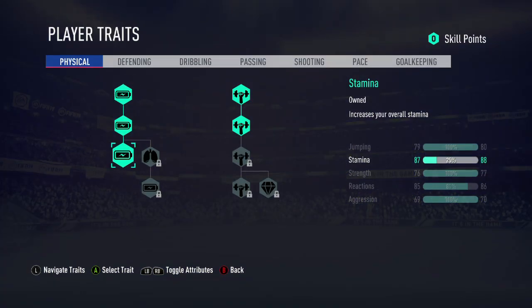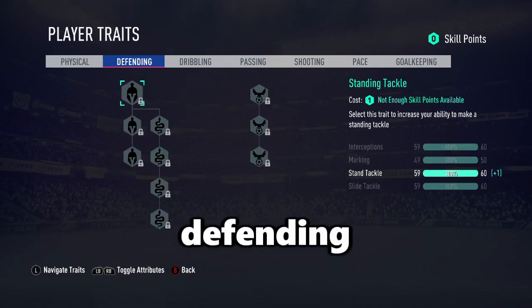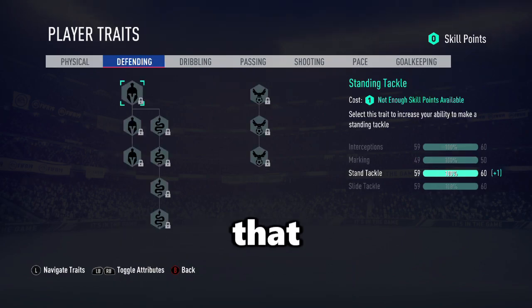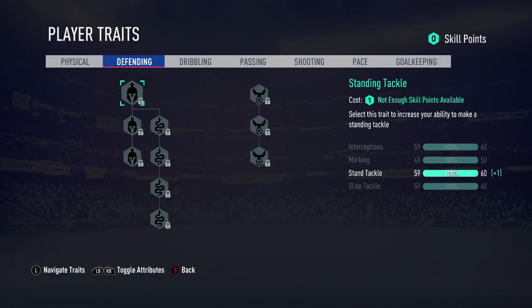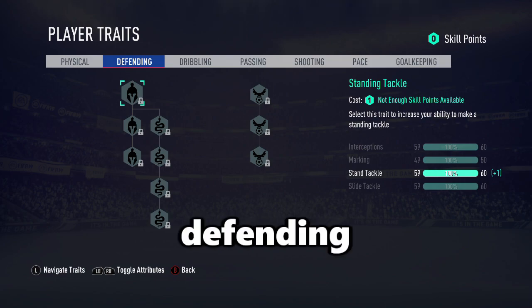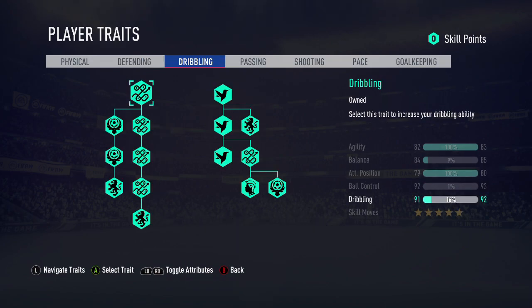The first traits are your physical — we've got three unlocks into stamina, two on the strength. Defending? Don't need any of that. No one's coming back — what are you even defending for?